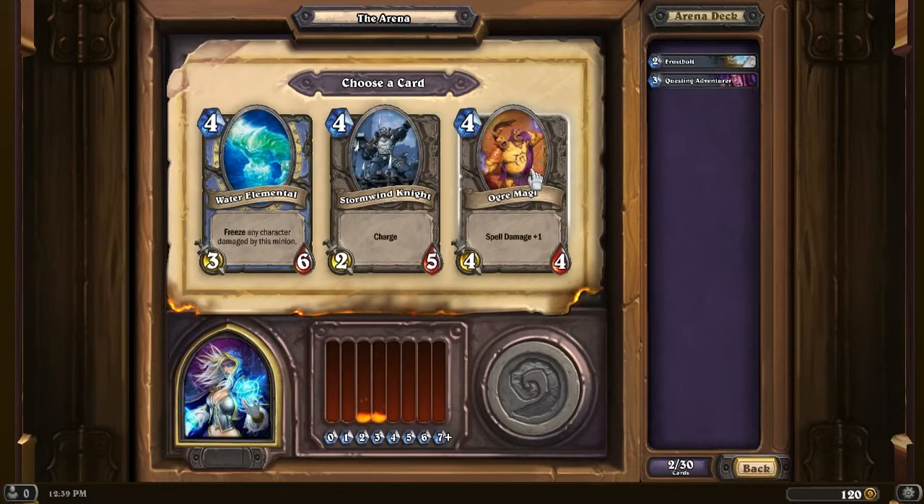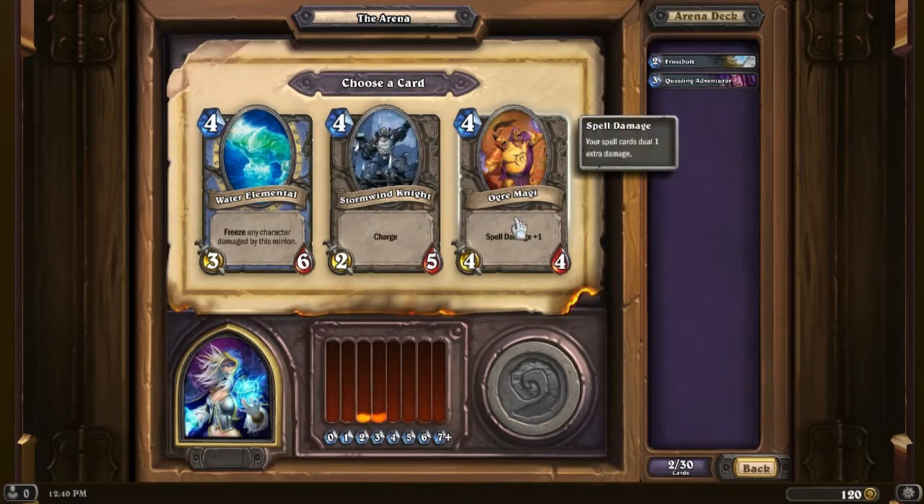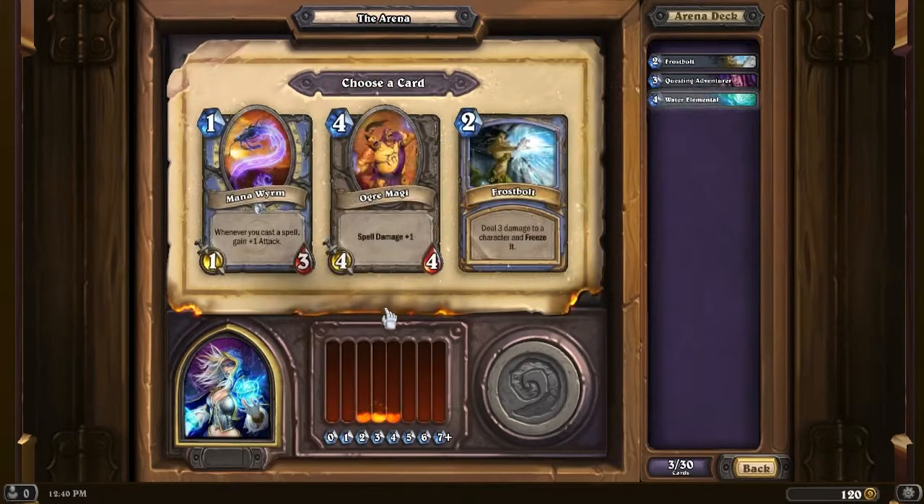Water Elemental, Stormwind Knight, and Ogre Magi. Ogre Magi or Water Elemental? Water Elemental is nice - it's a 3/6, so it's kinda hard to remove, and it freezes any character that it damages. This also works against the hero. So if you're going up against a warrior, you hit him with this and he's frozen, so any weapon he might have, he doesn't have a chance to use that turn. I'm gonna take that Water Elemental.